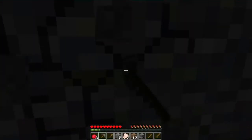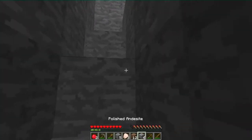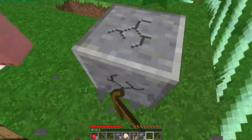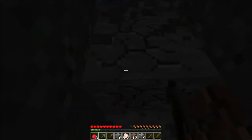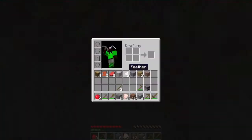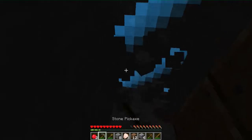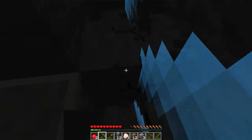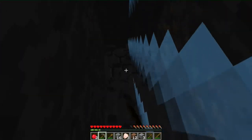I'll start mining down. Wait, what is this? Are these the new blocks? Polished andesite - oh man, that's pretty fancy! They actually don't look half bad. Let's go down further. I should eat something - an apple a day keeps the doctor away. Polished granite - looks pretty cool. Let's keep going down, bam bam. Oh my god, there's like a ravine over right there - what a tease!